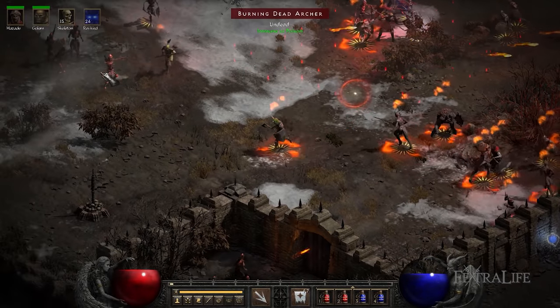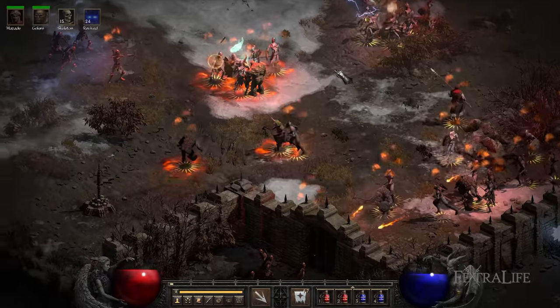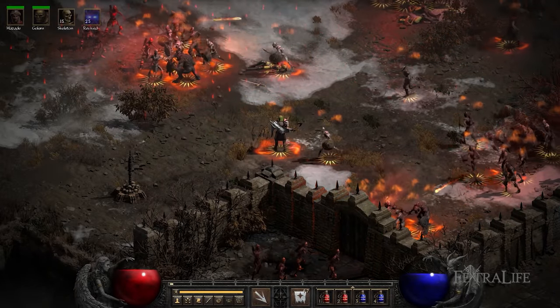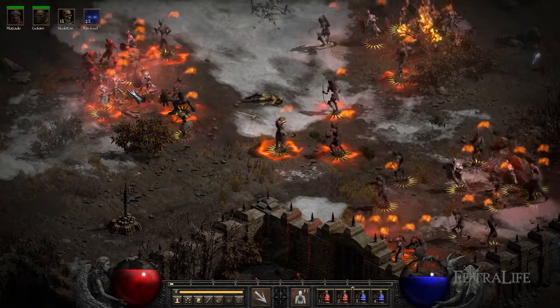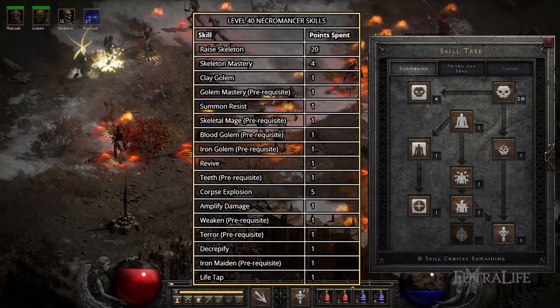Since this guide is starting at level 40, you'll want to first focus on your Raised Skeletons and Skeleton Mastery, and then work towards Corpse Explosion. You should have around 43 skill points at level 40 — 39 from levels and 4 from quests. You should have your skills placed in the following manner when beginning this build.